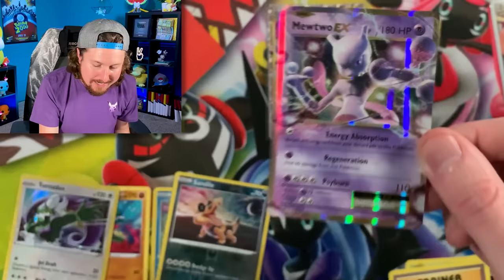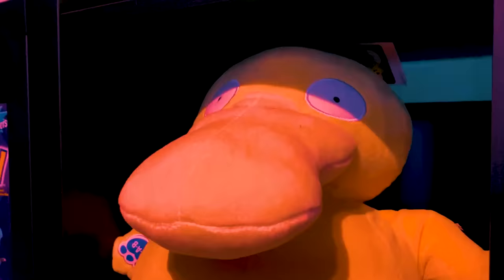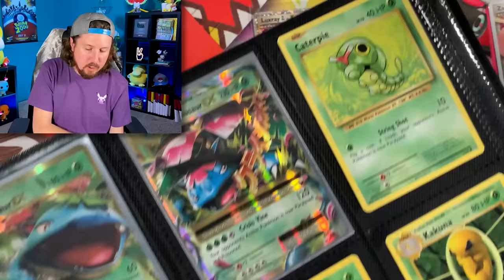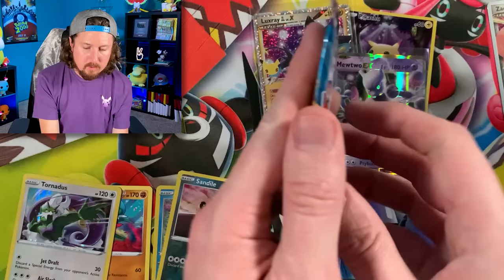There's the code card. I am missing a total of 59 cards, even with the reverse holos. We have a Mewtwo EX — let's see if we have a reverse holo Kakuna, which we do not. So let's go ahead and put that Mewtwo EX in the binder. That means now we need a total of 58 cards for a 100% complete Evolutions Pokemon card binder.